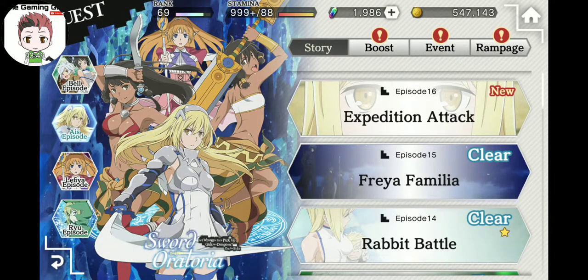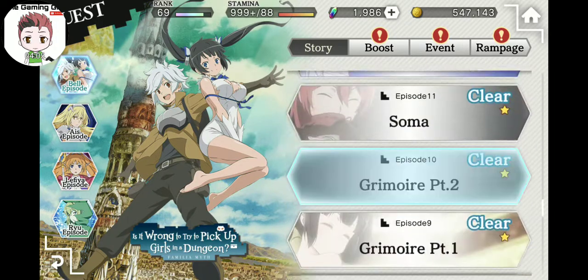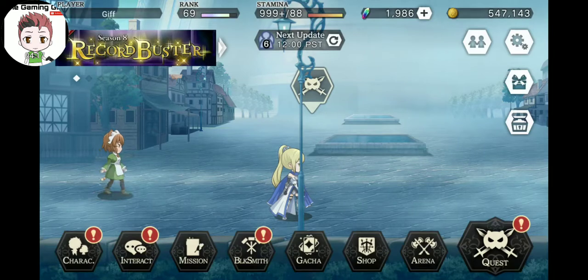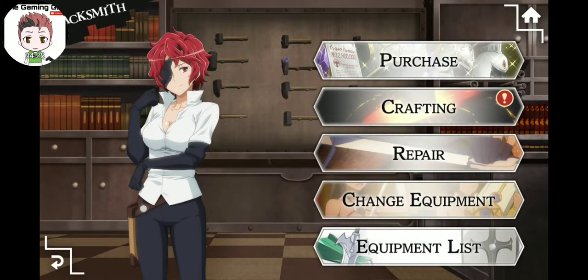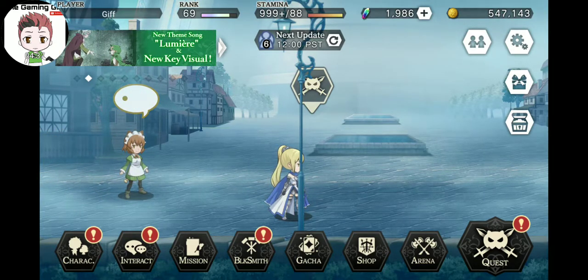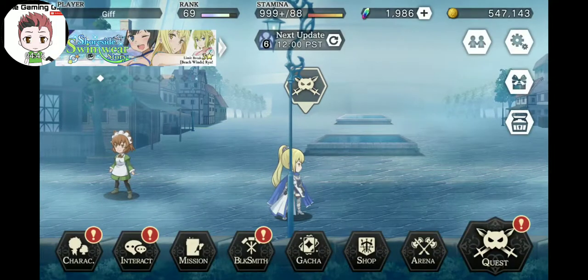Next step: follow the story. Just go about clearing the story to the best of your ability. You're going to be earning iris — a lot of iris for clearing the rookie missions and all the story content. There are missions for clearing each part of the story on a certain difficulty. Get as far as you can so you can unlock the blacksmith at episode 21 of Bell's story. You'll also be getting fauna and auxilia books to level up and power your characters.